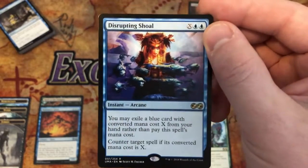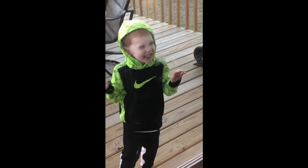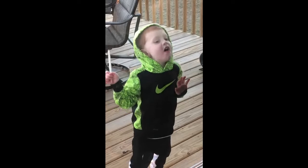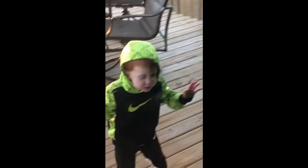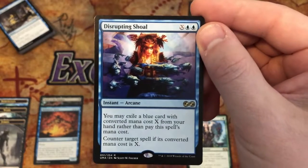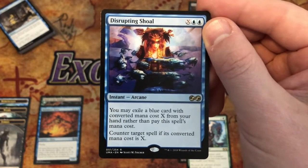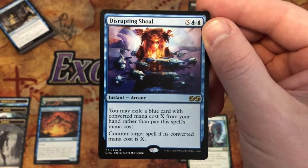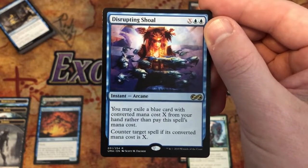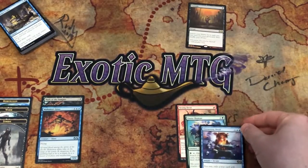Disrupting Shoal — why are you so worthless? Let's find out. Pay X and two blue for an instant — an Arcane instant even. You may exile an X-cost blue card from your hand rather than pay this spell's mana cost to counter target spell if its converted mana cost is X. I guess it's just a lot to do to counter something when there are a lot of other counters out there.